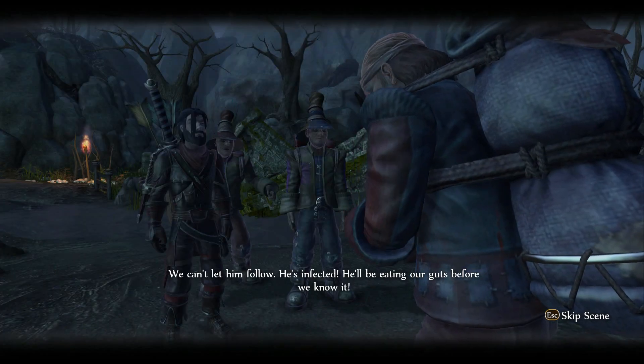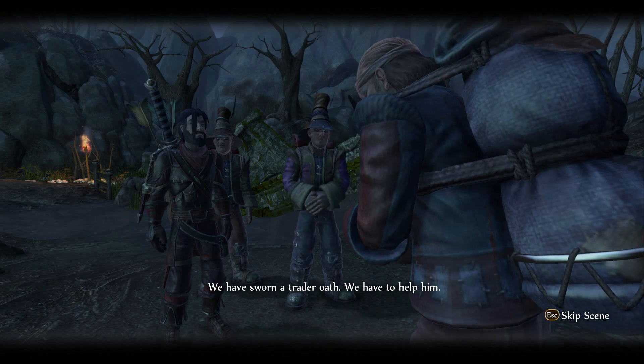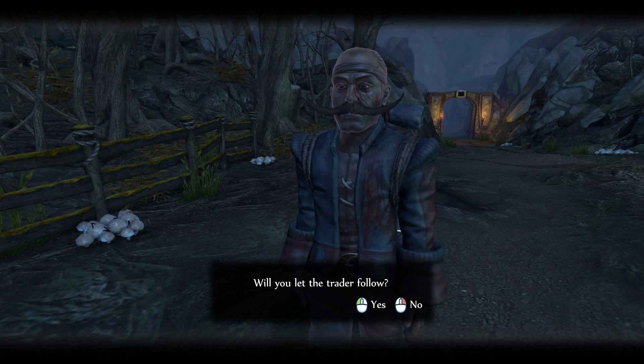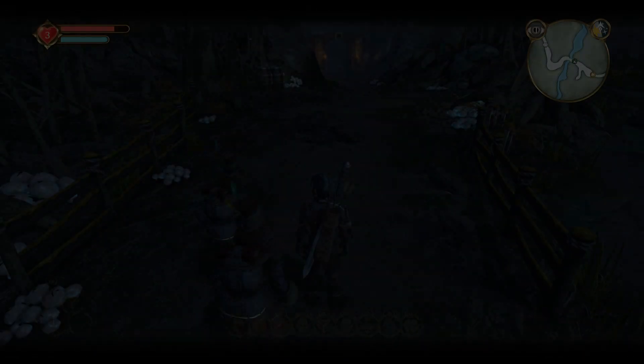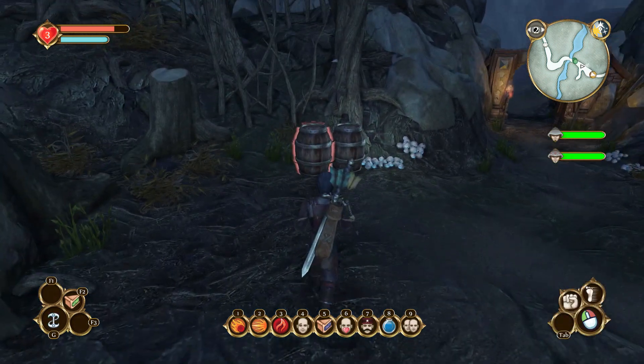Something bit him and left him for dead. He's asking to come with us but I don't trust him — there's red under his dot. He's clearly not someone we should let tag along; he's obviously going to turn into something. Are there werewolves in this game? Yeah, there are the Balvarine things. No, no, we are not letting him follow us in the slightest — that's clearly going to get us killed.